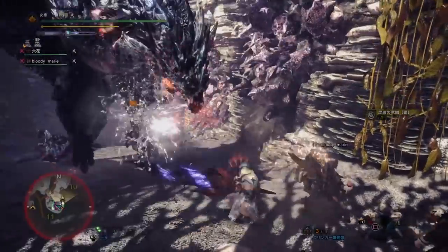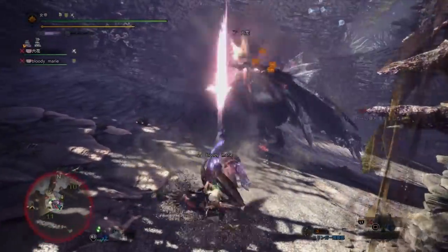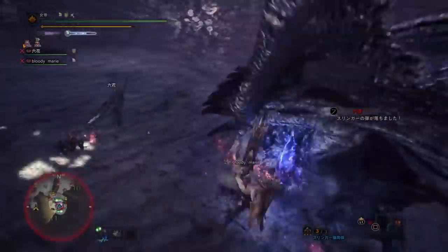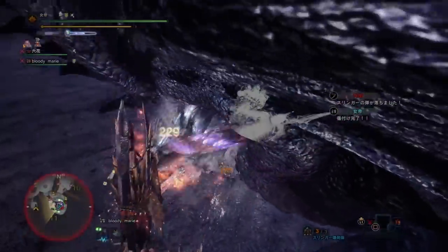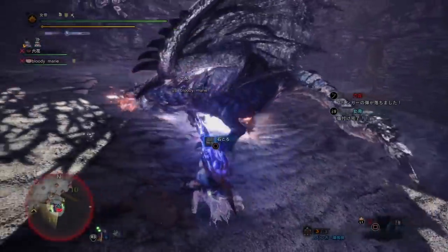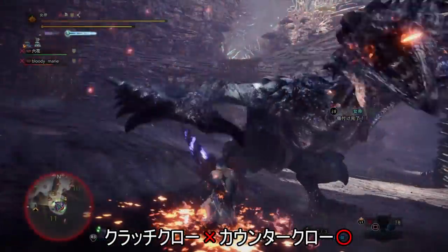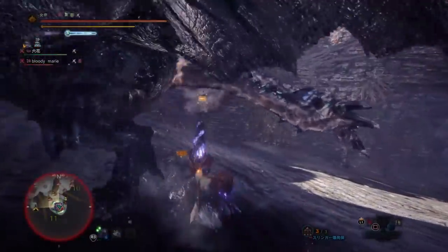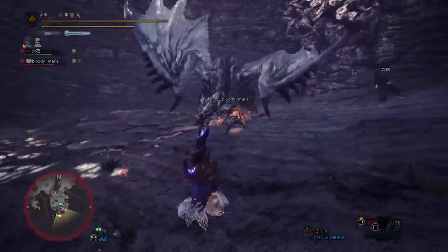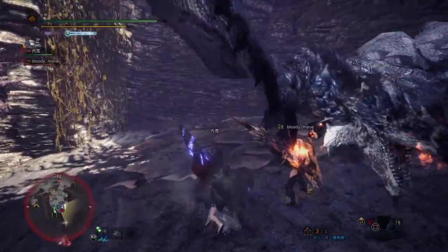破壊王はつけていないのでちょっと戦いづらい相手ですよね。あと場所もあんまりよくなくて、下り坂なので攻撃が当たらないことが多々あります。武器をしまうのがこんなに早いのは素晴らしいです。壊れていない頭で144ダメージとなかなかえげつないダメージが出ましたけれども、霊気が溜まらなくなったらクラッチクローして溜まるのを待って攻撃し、傷つけしてもいいかなと思います。